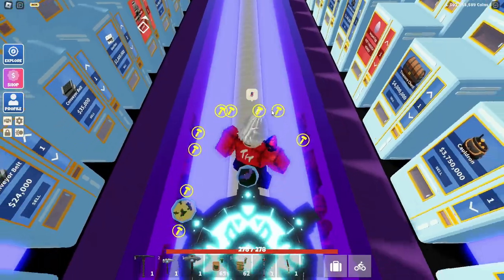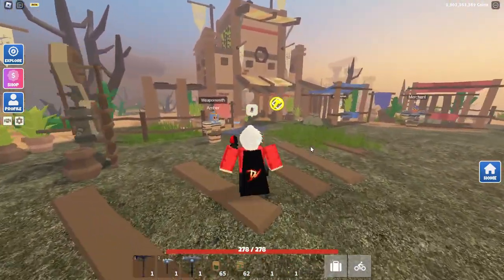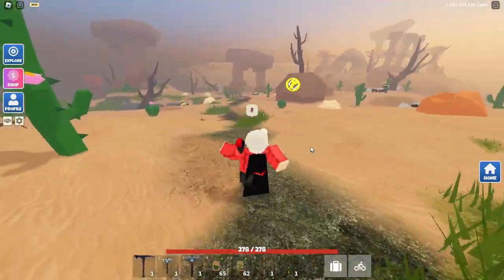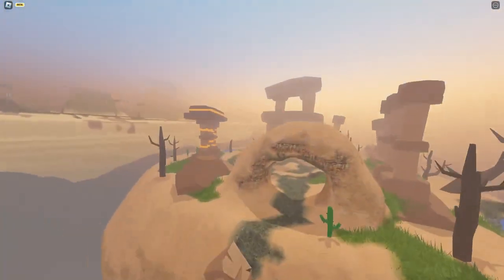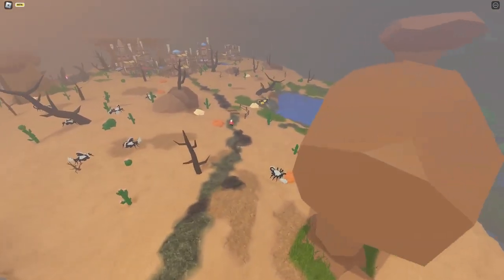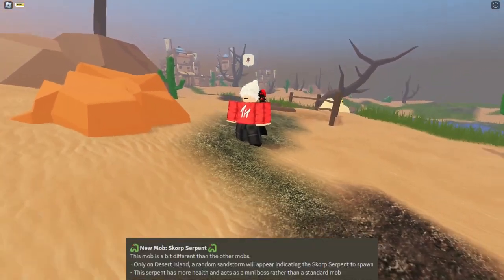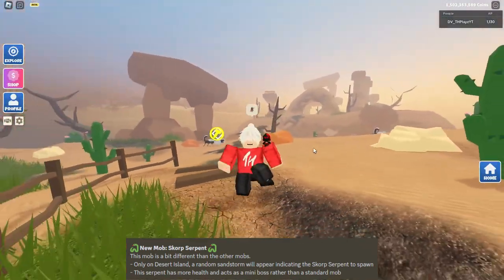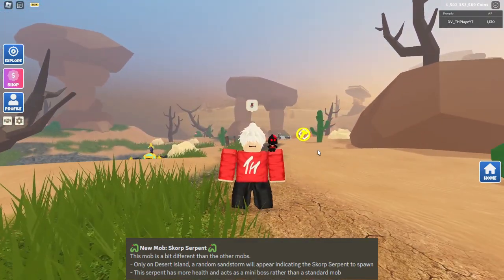Go ahead and head to Desert Island again. It's best to do this in a public server so people can help you fight. There isn't a new type of Scorps, and you don't have to kill the Baja boss — there is a completely new mini-boss that spawns during a desert storm. It's very clear when a desert storm happens, and it occurs around every ten minutes.